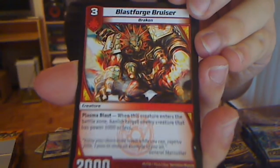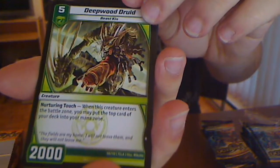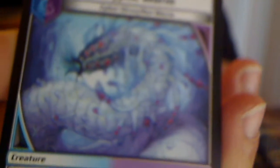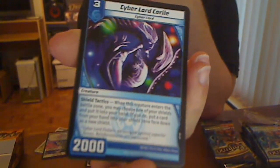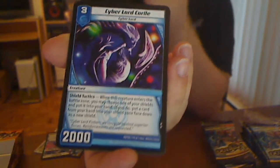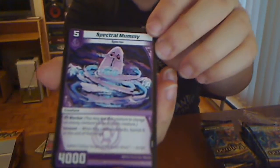Blast Forge Bruiser, Aeropica, Deepwood Druid, Cryptic Worm. Mark of Inferness out of the rare — you play the big dragon right away. Corral — my first Corral. Really good card, putting Shield Blast in your shield super early, and it's a Cyber Lord. Spectral Mummy and another Drill Star.